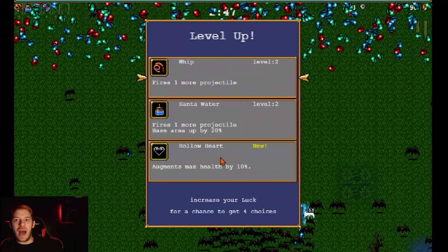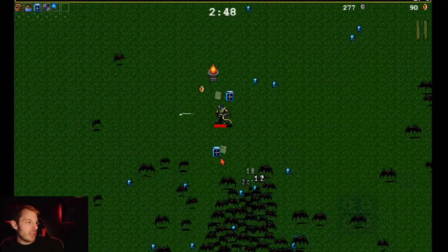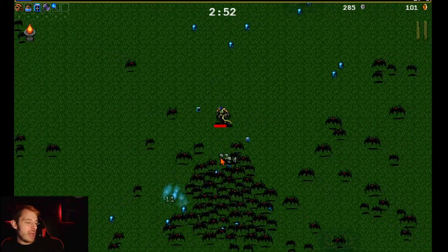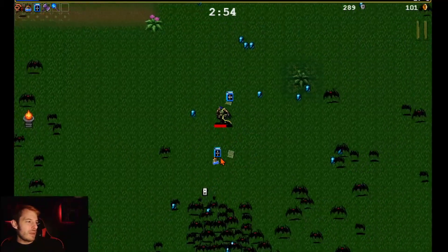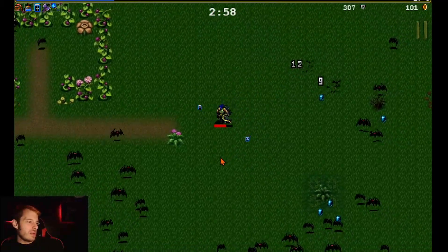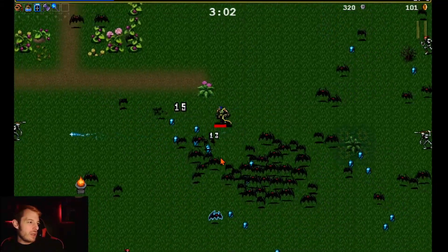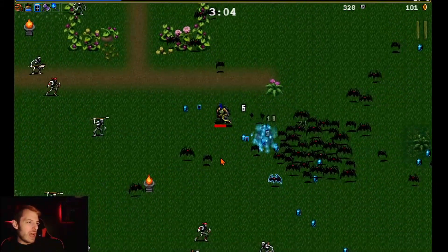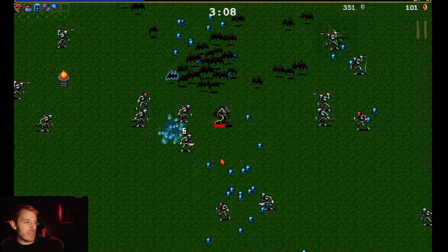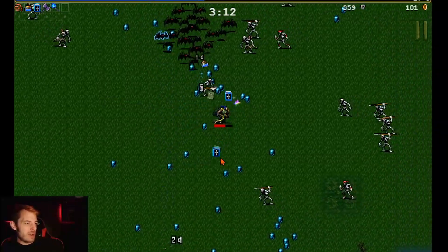We'll take another projectile on our whip and see if we can get some more floor chicken. We're going to be really strategic and try to get all the unlocks in just these first couple games. Look at us just diving around getting experience.